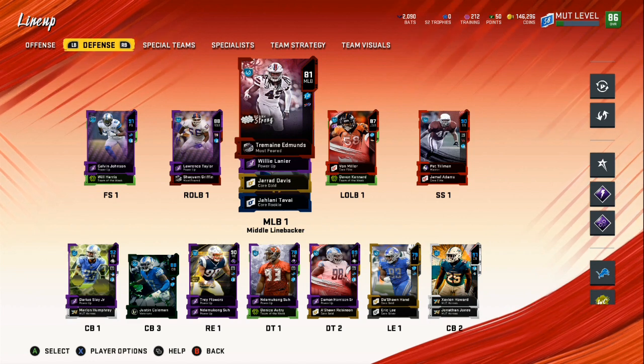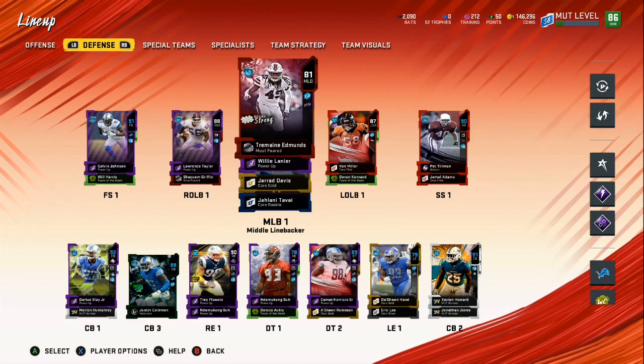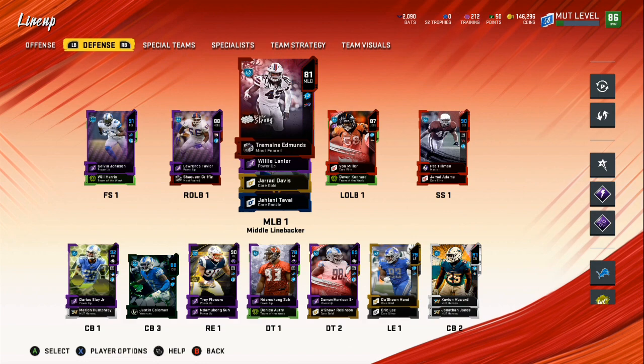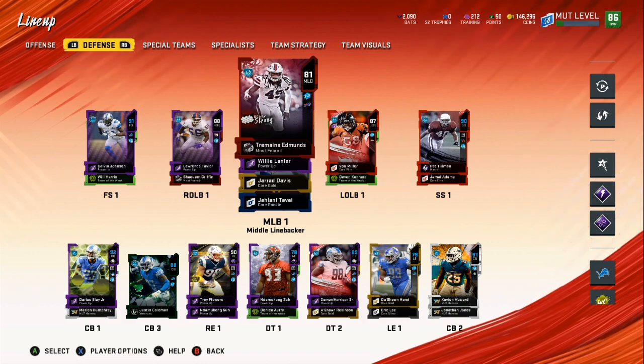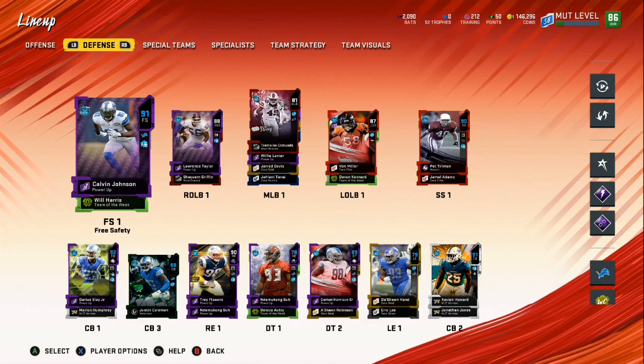You can have a 92 or 93 overall team like some YouTubers or people who spend three to four thousand dollars trying to keep up, and you still only have an 8 out of 10 chance of winning. It's scheme, not spending.